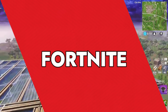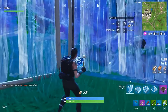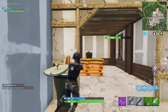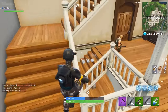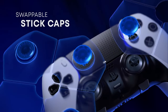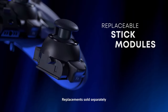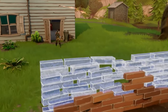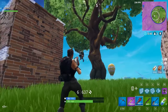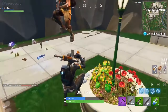Fortnite has been a juggernaut, practically defining the battle royale genre and constantly surprising us with epic end-of-season events and virtual concerts. The PS5's DualSense controller's adaptive triggers make each weapon feel different. SMGs and rifles have minimal resistance, while shotguns require an extra press to fire, giving a more tactile feel. This is particularly cool in the Save the World mode where the physical sensation of firing weapons adds more fun.